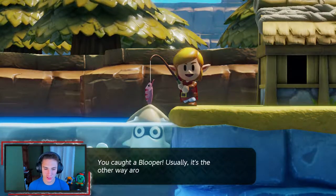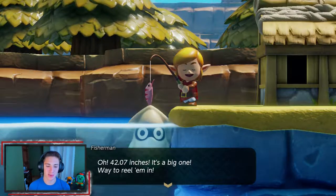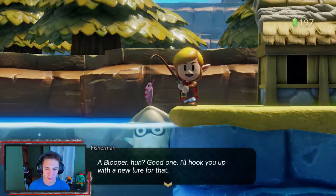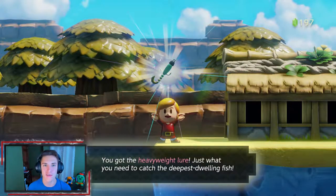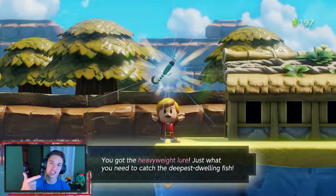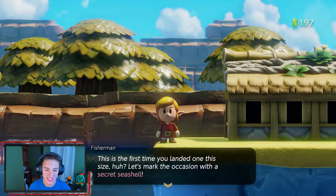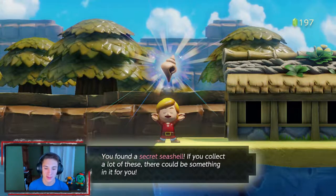You caught a Blooper — usually it's the other way around! A 42.07 incher — it's a big one. He's offering 55 rupees... and a new lure for that! We got ourselves the heavyweight lure, which is awesome — we can catch the biggest fish in the pond now. This is the first time you've landed one this size. Let's mark it with a secret seashell! There's another secret seashell — we're almost done collecting them all.